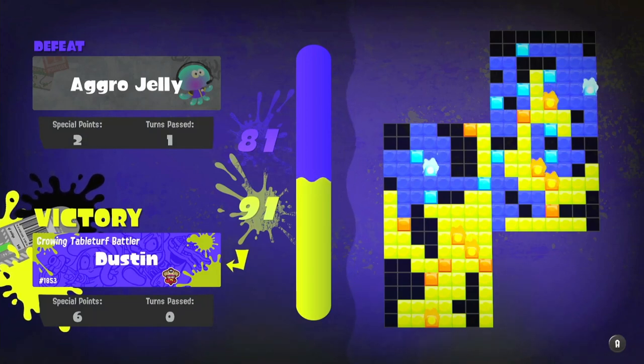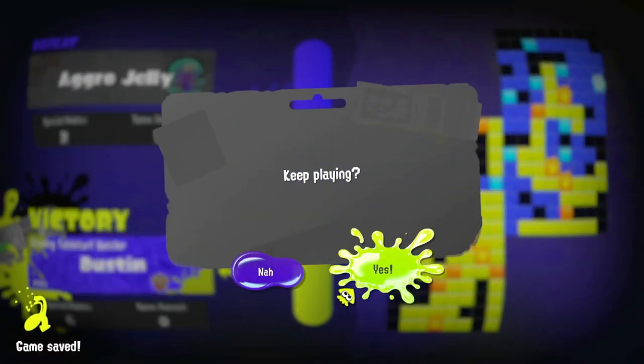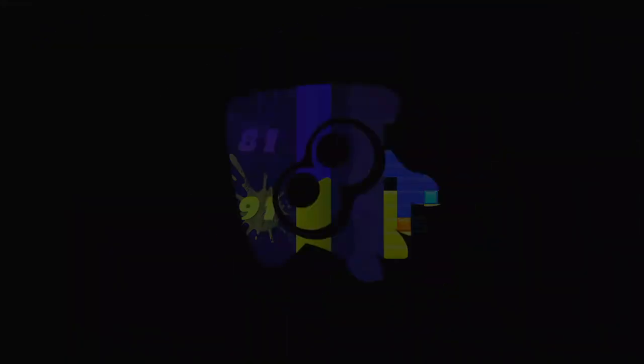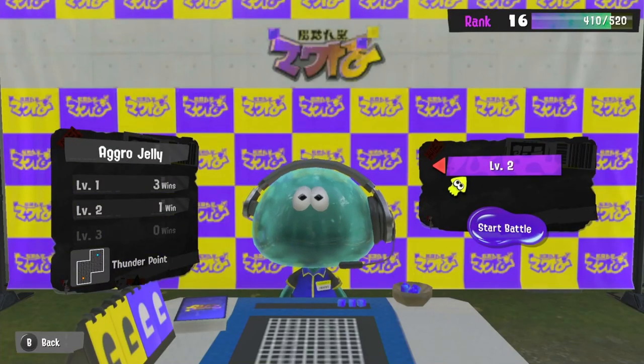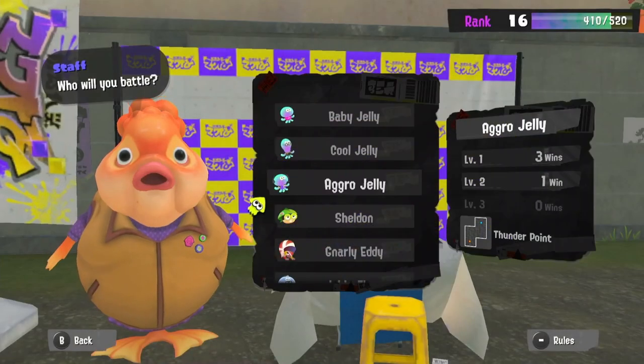I got six special points, he got two. That's what tends to make the difference — you basically minus whatever pieces you put down from their stuff. So let's go level up. Have I beaten him twice or once at level two? Just once. Let's try a different board just to mix things up — we've got the X board and we've got the square, so let's try one of each.